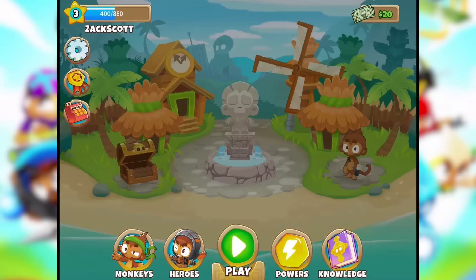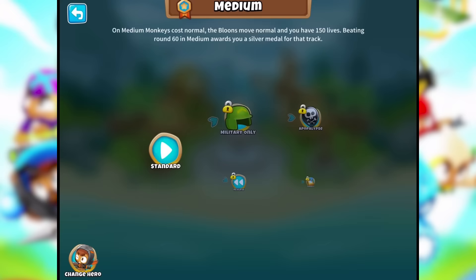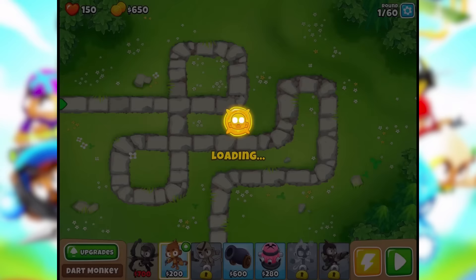We're gonna start with Monkey Meadow. Easy, medium, or hard? Let's do medium. We'll just do standard because the other options are locked. Let's see what happens here — this is the path.